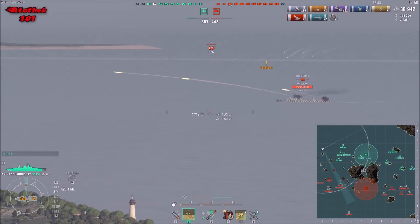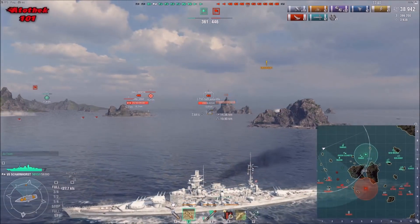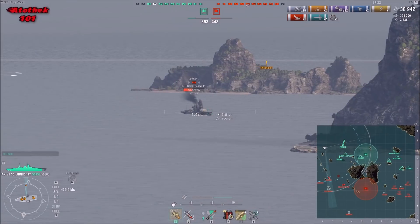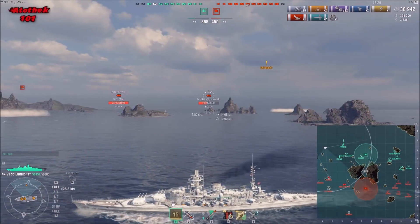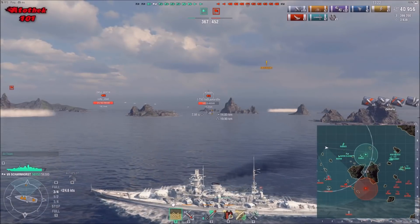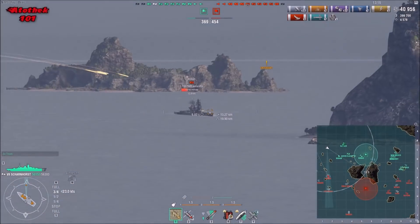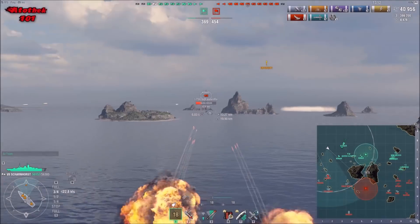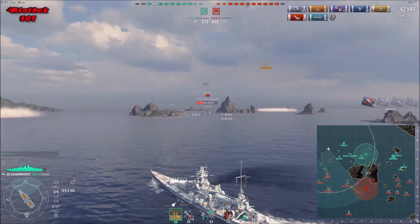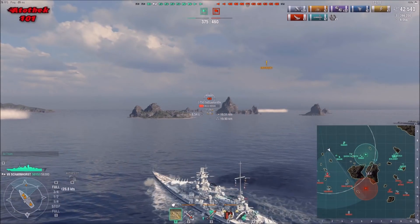Against enemy battleships you can angle quite well. The only real big threat at the same tier is in my opinion the King George V or Duke of York — more the King George because of this HE spam. I've burned so many Gneisenaus that wanted to get into a brawl with me in my King George. It's a bit of a frustrating playstyle to play against — the ship is quite decently armored.